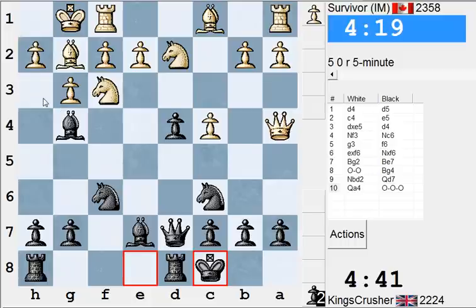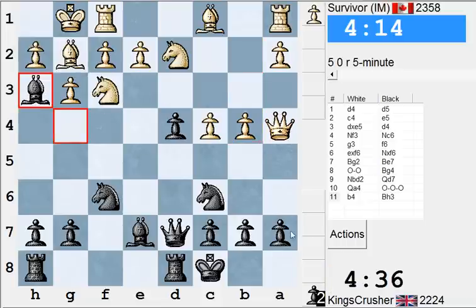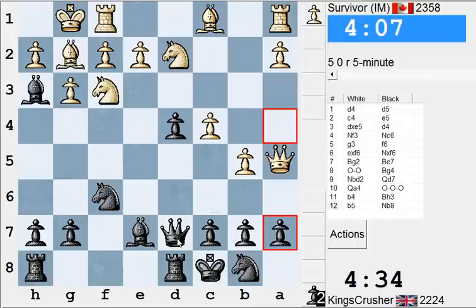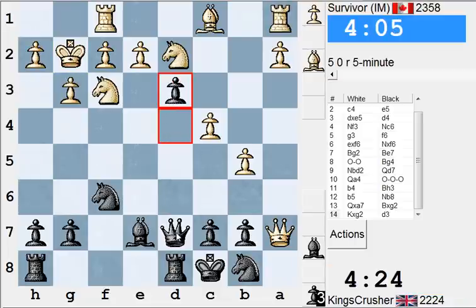Take Bh3 and try to get rid of the danger on b7 if nothing else. It doesn't matter about a7 — I hope not. Okay, so D3 or something — let's try to undermine his light squares.